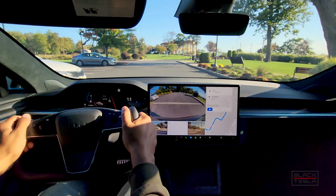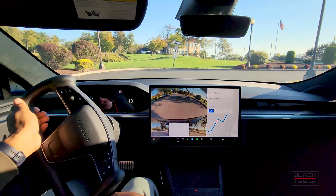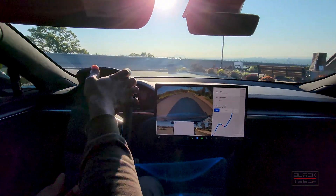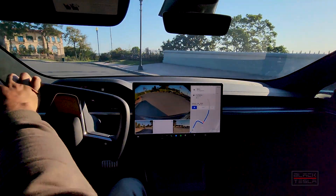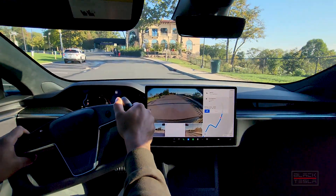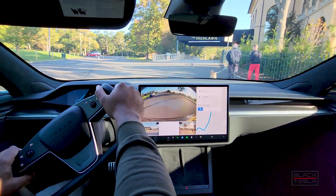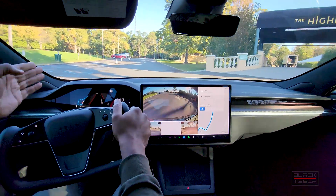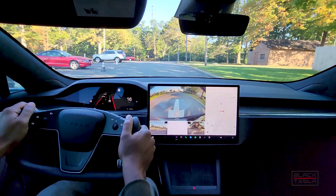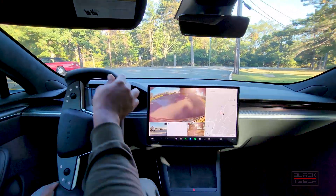And we proceed. Nice and slow — 15 miles an hour, taking the turn at 10 to 11 miles an hour because we're in tight quarters in a park. Staying away from the parked cars on the left, staying as center as possible — closer to this side because there are parked cars, and we want to proceed with caution. Anyone can jump out of those cars; any of those cars could move without seeing us. That's the abundance of caution I'm expecting from FSD Beta.